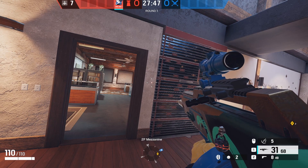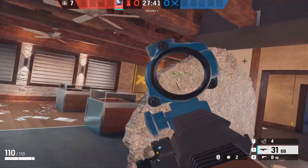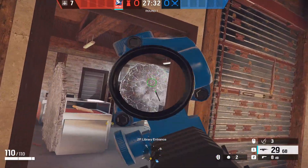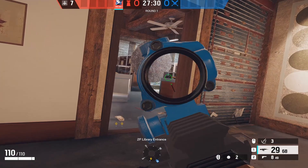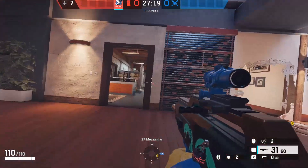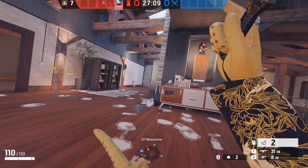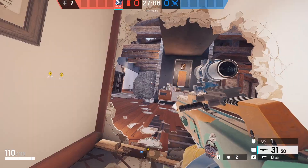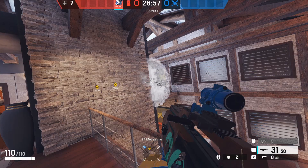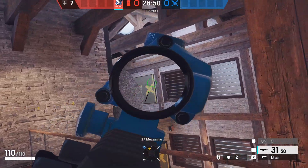Moving on to Chalet, you can do tons of strategies. Throw one right here to block the angle to the door so you can come and peek. Throw one Kiba barrier on this window to block the angle to the box — if they jump in you can shoot their legs. There's also a spot by top fireplace so you can play freely without getting shot from the blue window, one for rotating into library with cover, and one that blocks the canine balcony window angle.